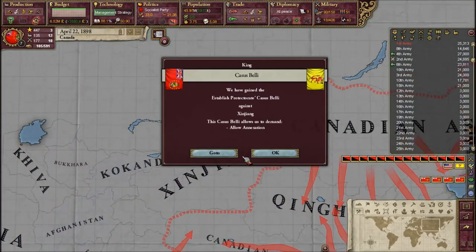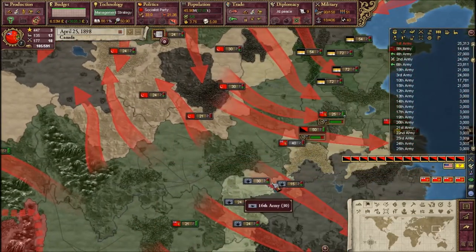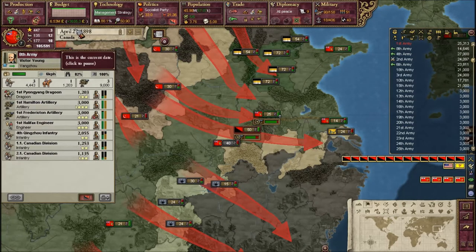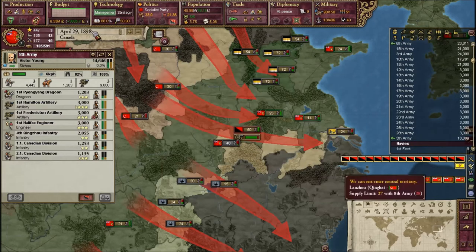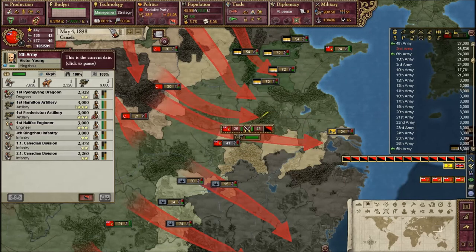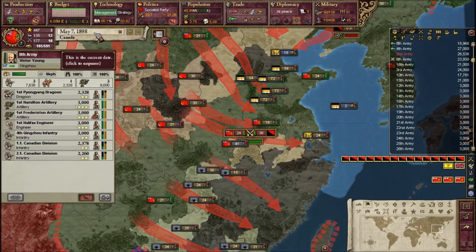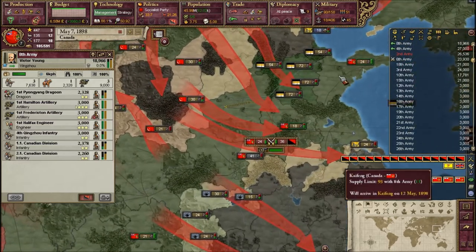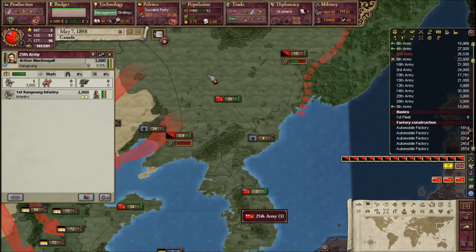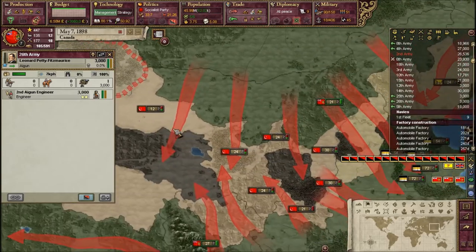We are getting really close to annexing Zengxing. Some of my armies aren't doing what I want - go over there and kick their butts. Let's go kill those rebels first. Okay, back to the border. Actually, we need to start arming ourselves on the border - I haven't prepared for this at all. I didn't even know I had rebels to fight.